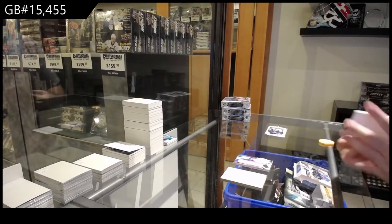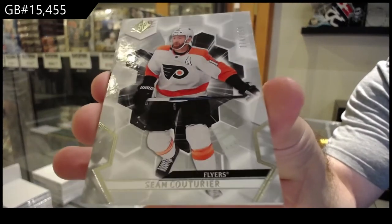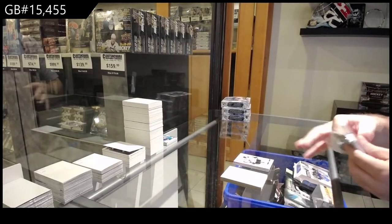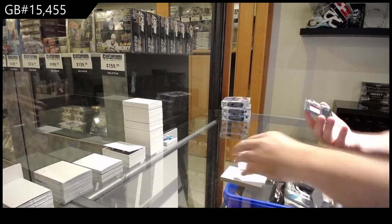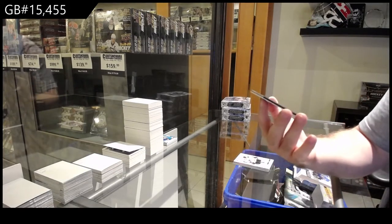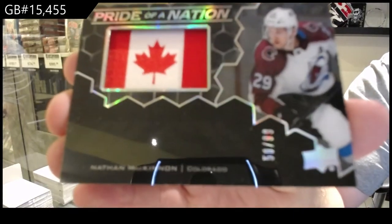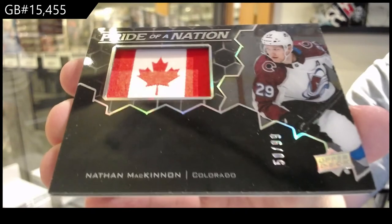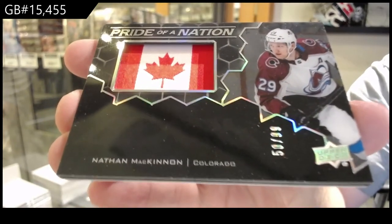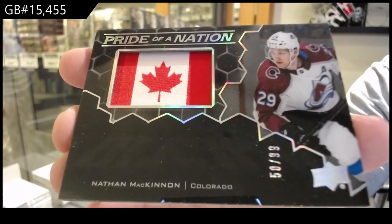For the Philadelphia Flyers, 299 Sean Couturier base parallel — or base technically, very nice. And 99 pride of a nation for the Avalanche, Nathan McKinnon.